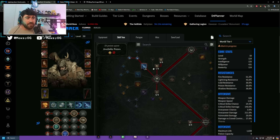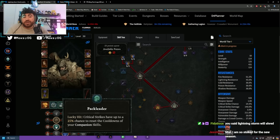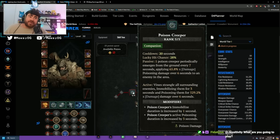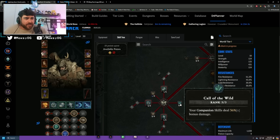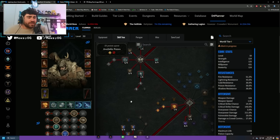Pack Leader reads: lucky hit crits have a 25% chance to reset the cooldown of your companion skills. With Lightning Storm we'll have over 50% crit chance out of the box, so Pack Leader will reset pretty consistently. That's huge because Poison Creeper is Druid's best skill in the game sub-level 50 — it does tons of AoE damage and poison, you click it and everything dies. This build scales lightning damage while constantly resetting Poison Creeper and all companion skills for more Clarity snapshots.